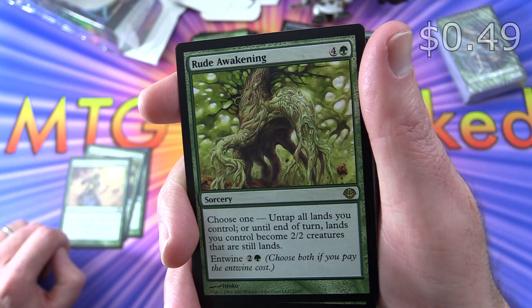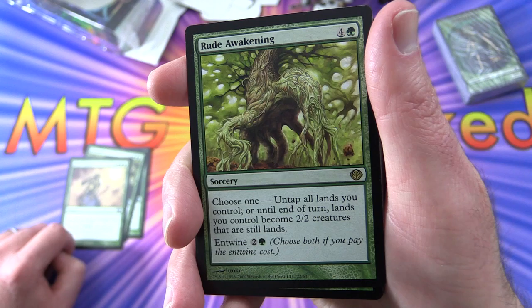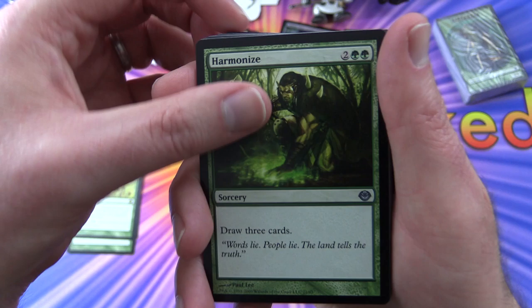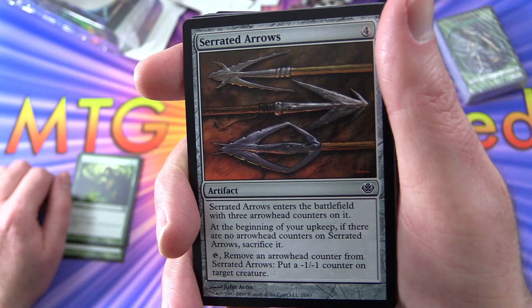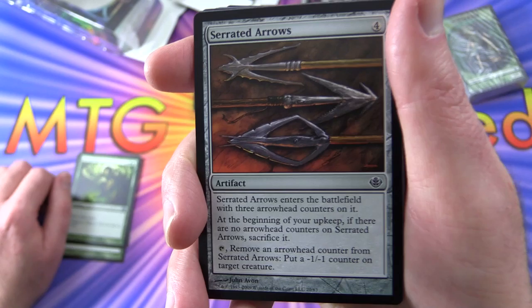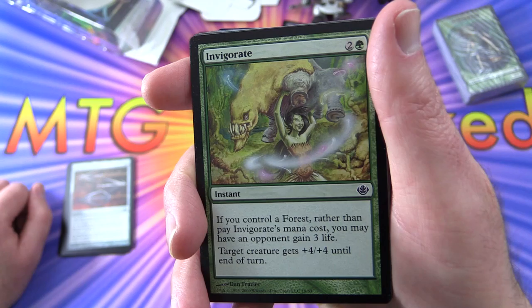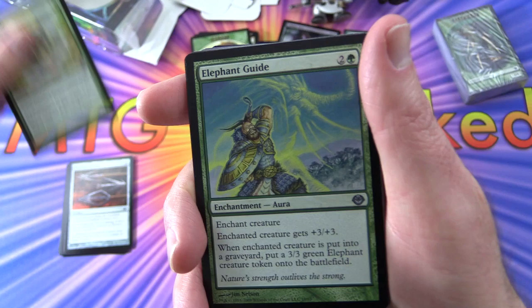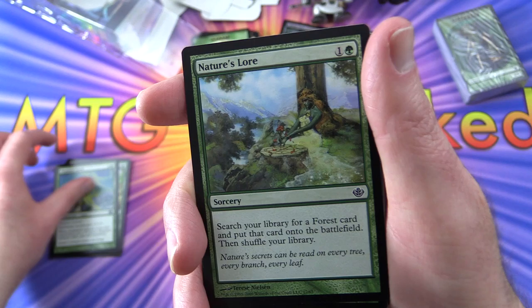Rude Awakening - a rare sorcery for five. Choose one: untap all lands you control, or until end of turn lands you control become 2/2 creatures that are still lands. Pay the entwine cost of two and a green, you can choose both. Harmonize - some card draw, we get a couple of those. Serrated Arrows - artifact, enters the battlefield with three arrowhead counters, beginning of your upkeep if no arrowhead counters remain, sacrifice it. Remove an arrowhead counter to put minus one, minus one counters on creatures. Two of those. Invigorate - you can have an opponent gain three life rather than pay the mana cost if you control a forest, pumping up your creature until end of turn. Elephant Guide - pumps up creatures, and when the enchanted creature is put into a graveyard, put a 3/3 green elephant creature token onto the battlefield.